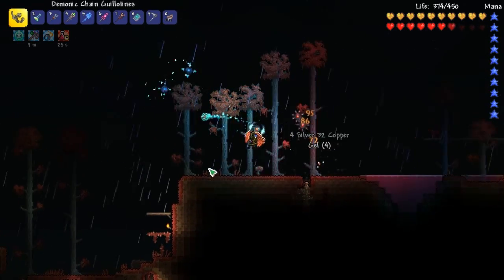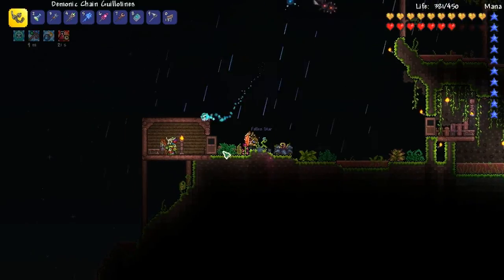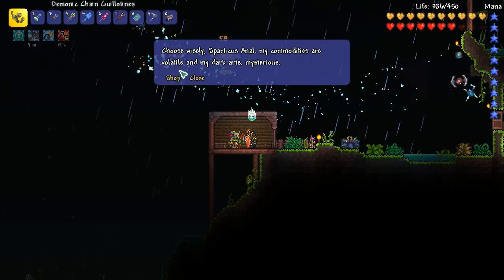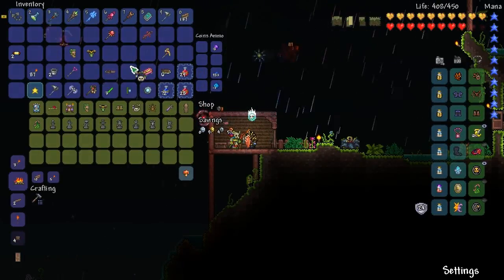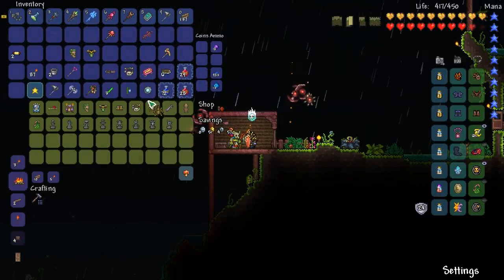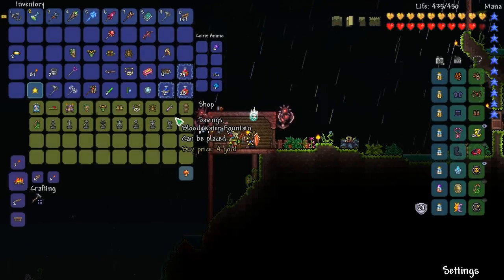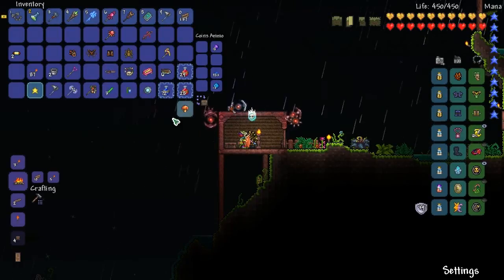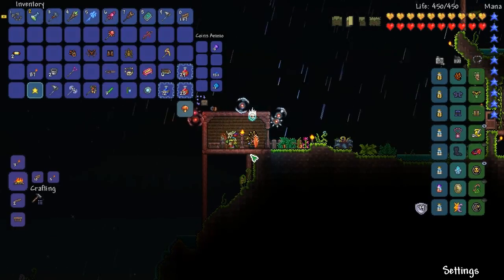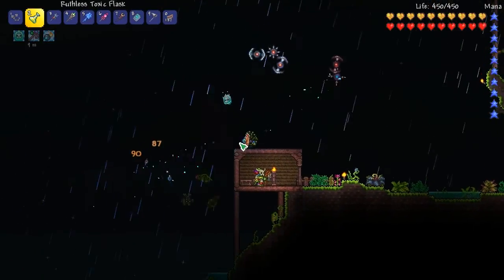We are gonna finish up buying the rest of the items - I didn't have enough to buy everything, but now I do. He's also selling everything that we want - he's selling the pygmy necklace and the Hercules beetle. And we just have enough to buy the last piece of the armor. Bada bing - we got our new tiki armor on and we are as strong as we can be.